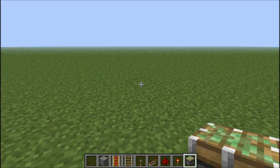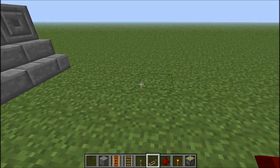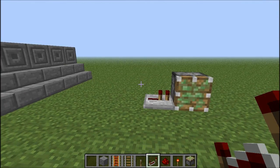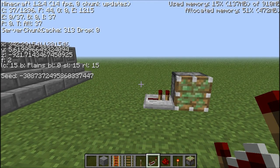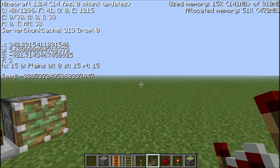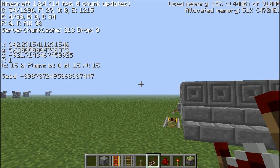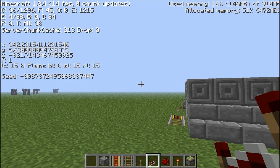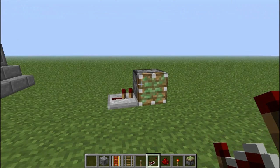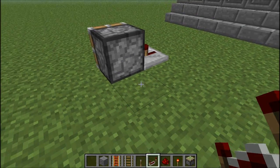First of all, place a sticky piston down, then place a repeater facing the side of the piston. Before you build this, make sure you check the F3 debug screen under XYZ — you need to be facing direction number 2. If you face number 3, it won't actually work, and 0 and 1 don't work either. So make sure you are facing number 2 before you start building. Place the piston facing the correct way, then place a repeater next to it and one at the back facing the piston.